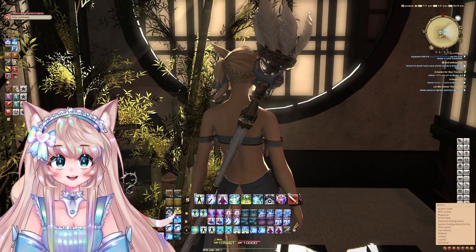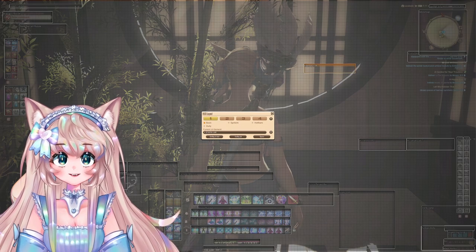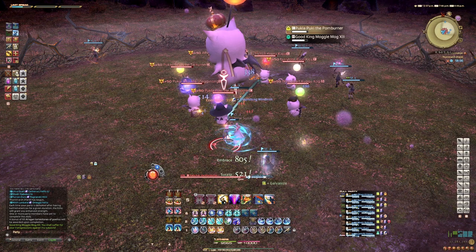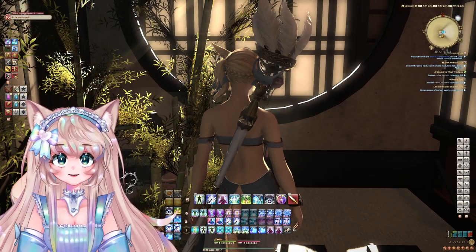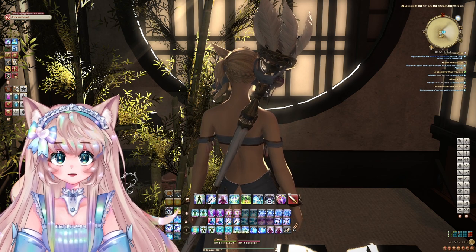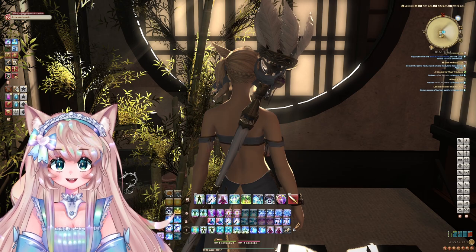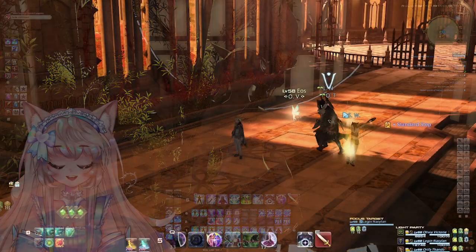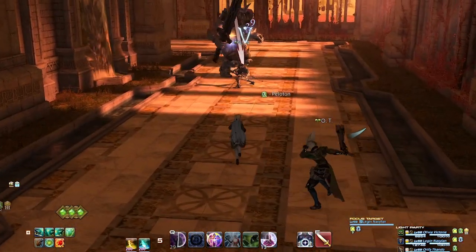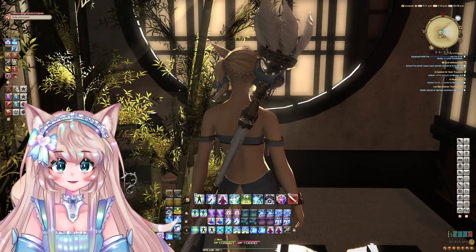Another UI tip, especially if you're tanking: take the enemy list and put it somewhere you can see it easily. When you have aggro on something, their icon will be red; if you don't have aggro, their icon will be yellow. You can click on that enemy in the list to target them immediately and gain aggro back. Also use focus target — you can focus target the boss if they move around, or focus target your tank if you're a healer. It lets you track them without putting a visible marker on their head that everyone else sees.